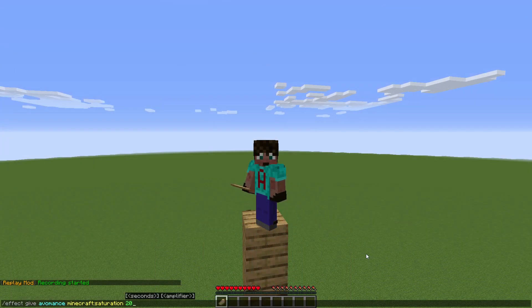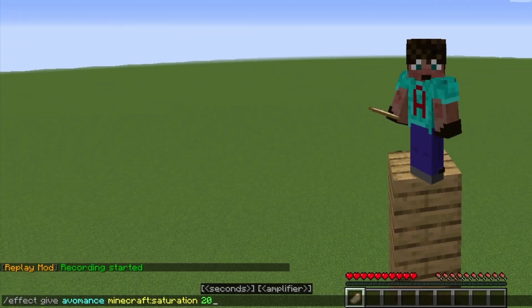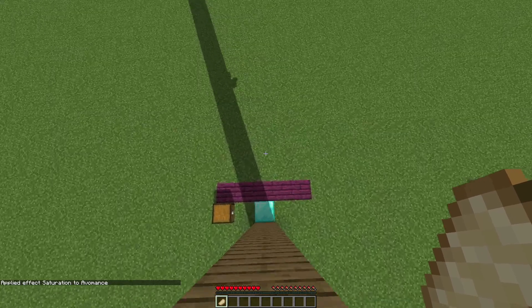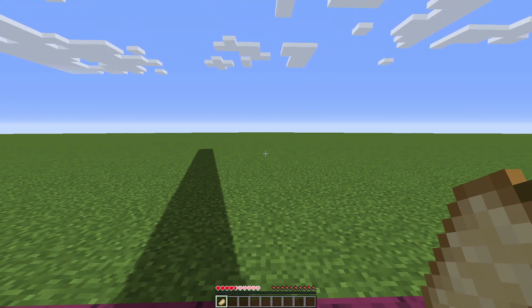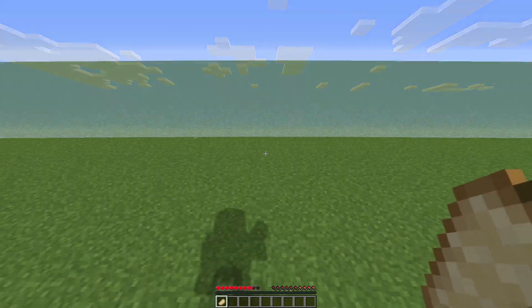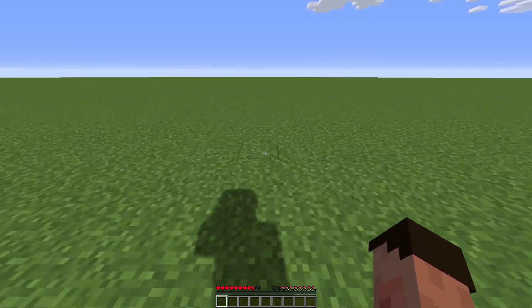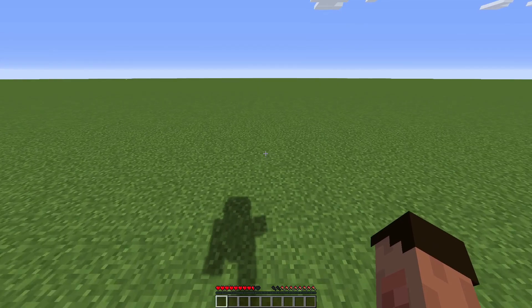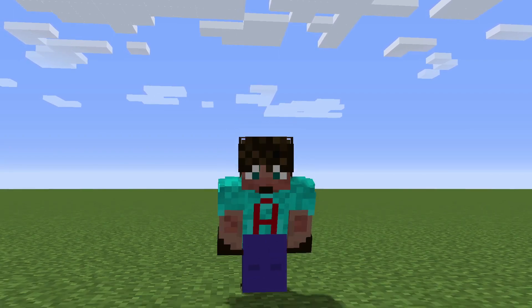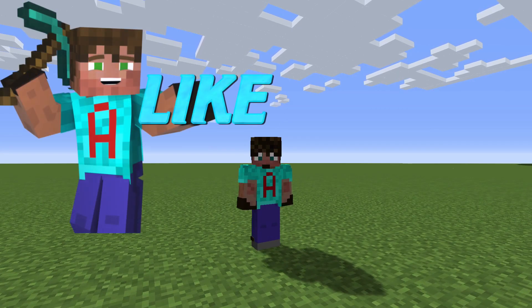First off is cooked pork. I'm just going to run this command — the same command I run every single time so it is fair. Effect give Avomance Minecraft saturation 20. Saturation for 20 seconds should be enough to max that out. We then drop down here, take damage down to one heart, let those hearts go up until they stop flashing quite so fast, and then we start to run-jump until we can't run-jump anymore. So we are now down to six haunches — let's get the food in. In the comments below, which one of these foods do you think is going to be the best performer, and do you think it's going to outperform last time's food? Let me know. And if you're enjoying the video, make sure you slap the like button — it really helps out the channel.